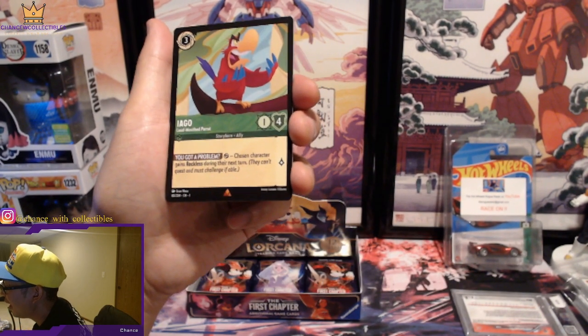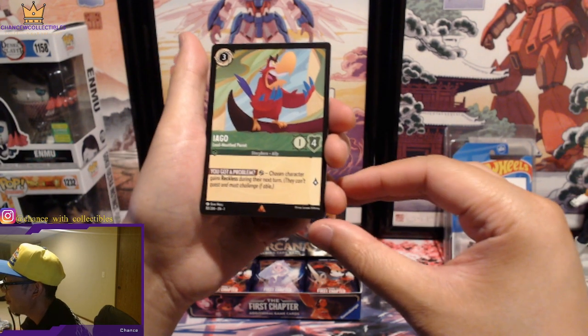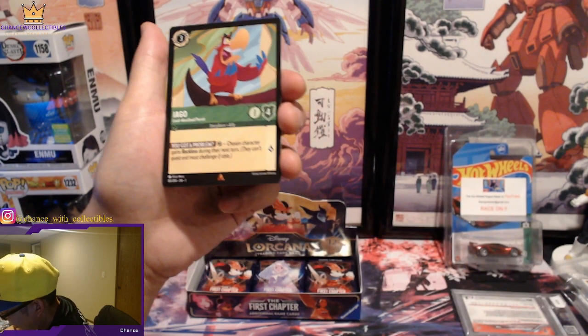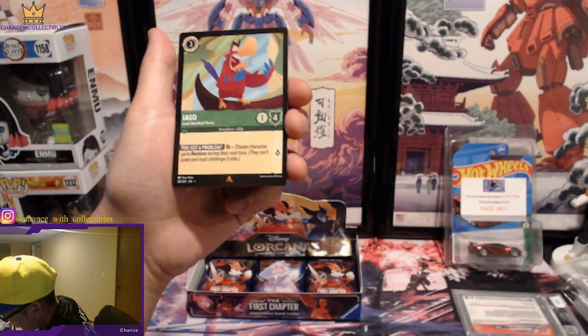Goofy the Musketeer! Donald Duck the Musketeer — cool, a few Musketeers! Iago — 'You got a problem?' That's awesome, I like that. Pretty dope.